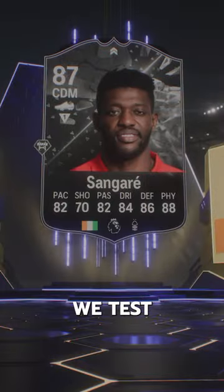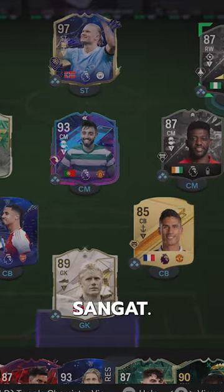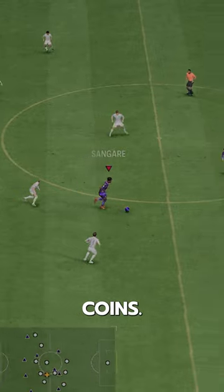Welcome to Baller or Bust, where we test FIFA cards so you don't have to. We've got AFCon Final Showdown Sangare. We acquired Sangare via SBC for 116,000 coins.